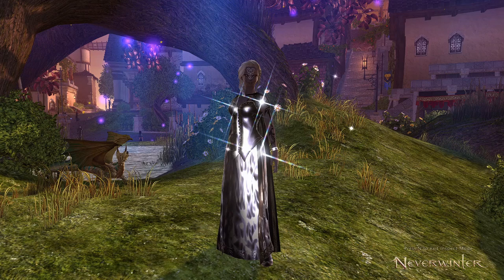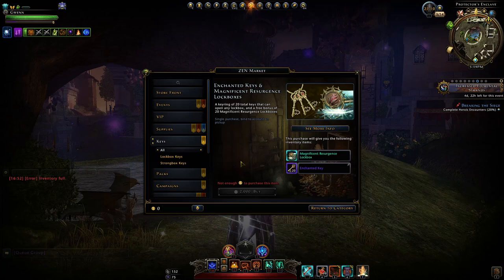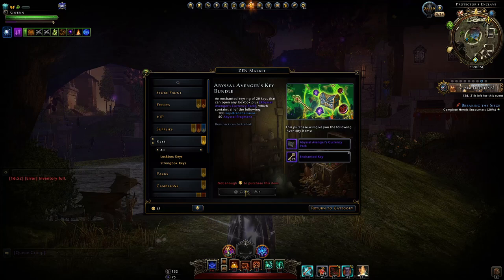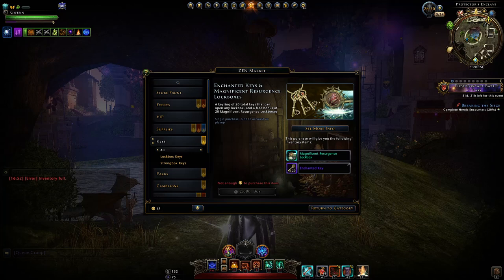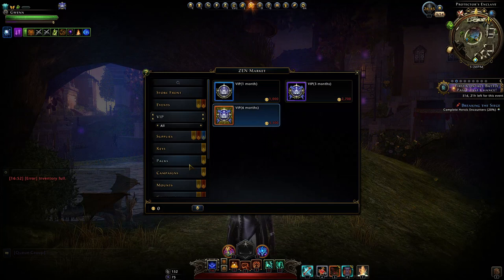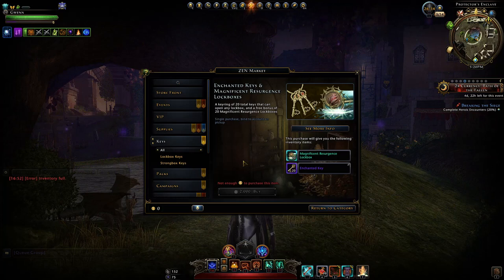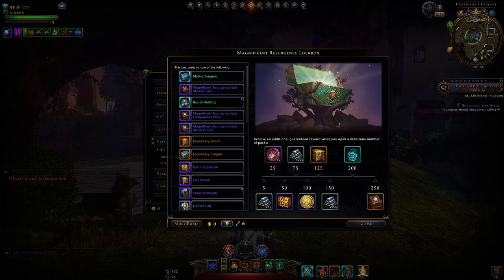Moving on to the Magnificent Lockbox and Key Bundle. In the key section you can buy 20 keys for 2,000 Zen — that's generally the same price as other key bundles, maybe a little more expensive at 2,250 — but it can be discounted via coupons. I personally would never buy keys. Just get VIP, get one key per day, and that's it. You're better off buying astral lockboxes if you need trade bars than buying keys here. With the bundle you also get 20 Magnificent Resurgent Lockboxes, but I would personally avoid opening them.